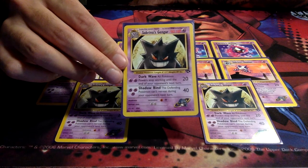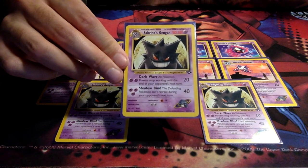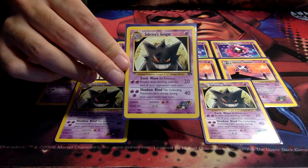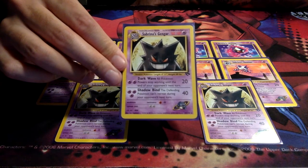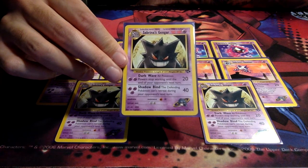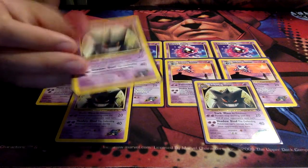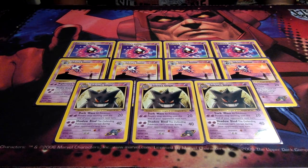Darkwave is really cool — we keep that minimum 30 damage for two energy, whereas Haunter has 20 plus a guaranteed sleep. Darkwave can be useful because you can come up against Pokémon with Pokémon powers, and if you can shut those down, that's great. And of course we have Shadowbind, the real star of the deck — the defending Pokémon can't retreat during your opponent's next turn. There aren't many cards with a switch effect in this format, so Shadowbind is really powerful. That 40 damage is really high as well.